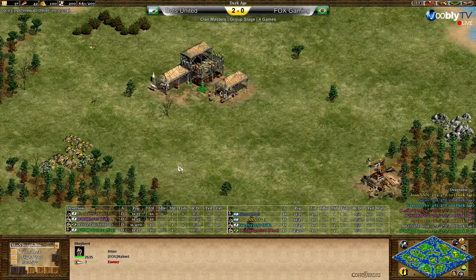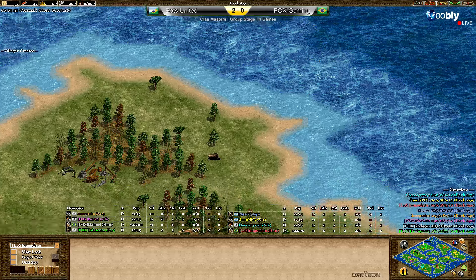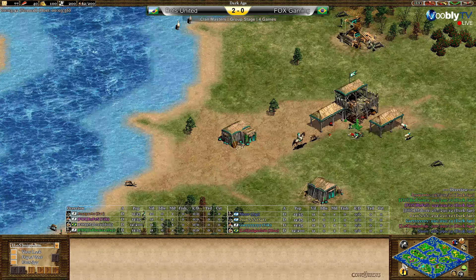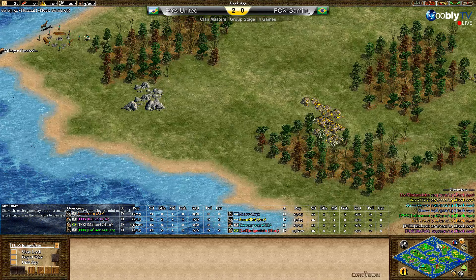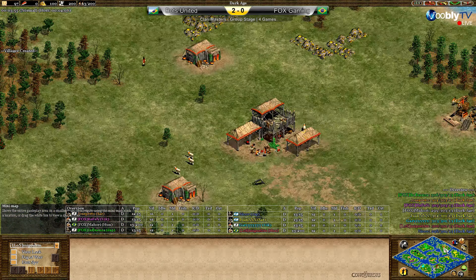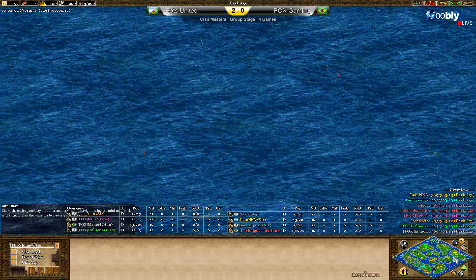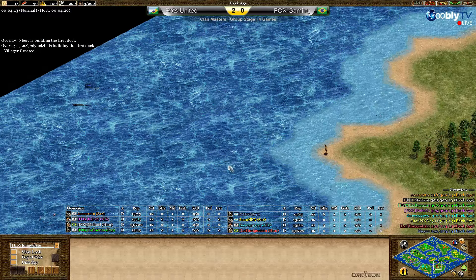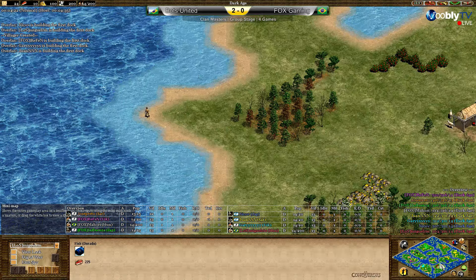Standard dock positions. We're going to see some back docks from Influenza and probably from Mahori as well. Refn is going to go for some forward docks, though there's still an island in between creating some distance. Looking at the fish — it's not that great for Gary, but pretty great for Influenza and Jose. Mahori's fish isn't awesome but he has some in the back for a decent start.